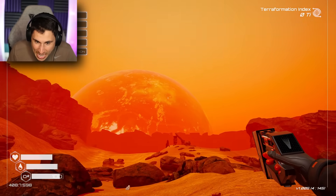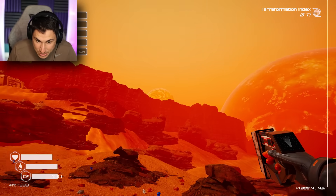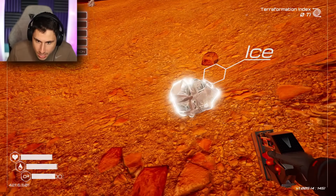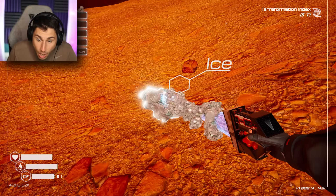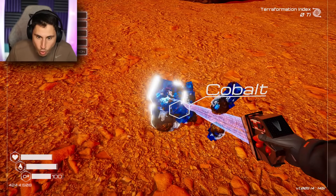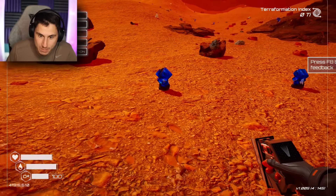Look at this place. I think that's probably Planet Earth if we're on Mars right now. I guess that's the moon. I don't really know. There's a lot of items. What is this? Ice? I can walk around and collect these items. Cobalt? What is this? Iron? Iron's gonna be good.